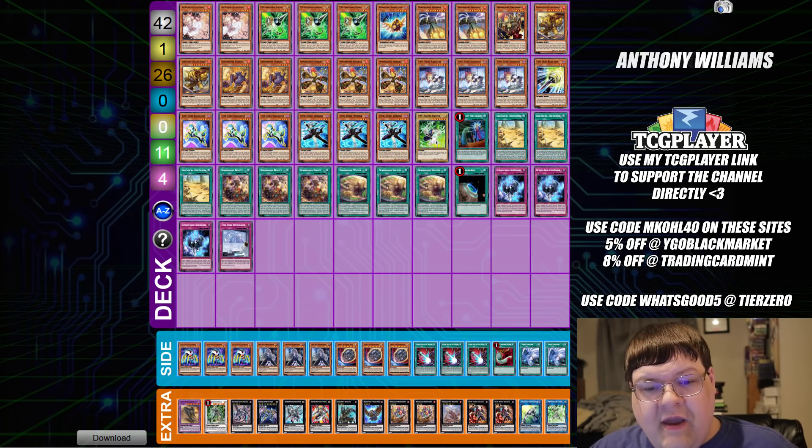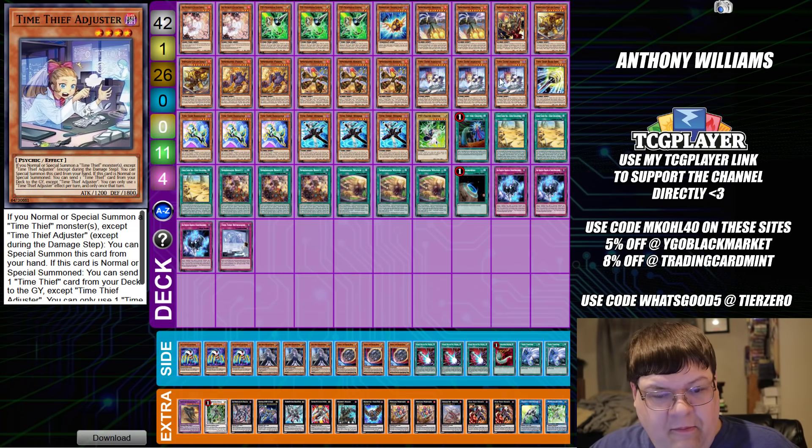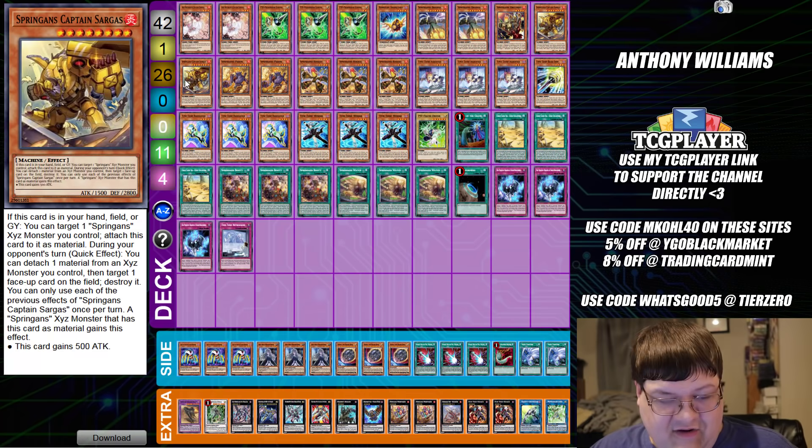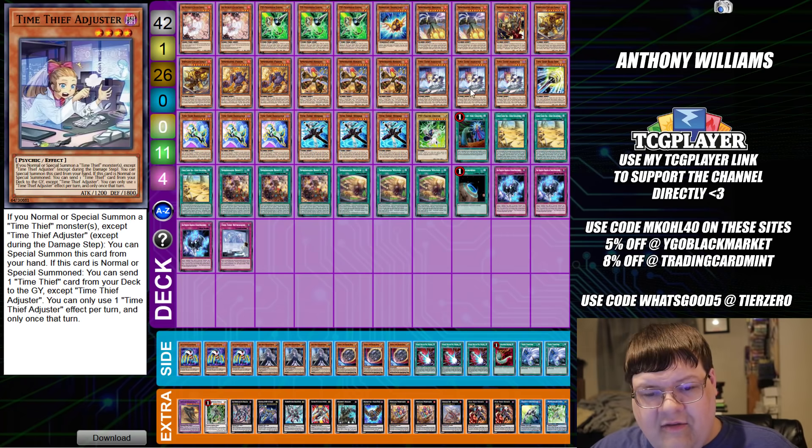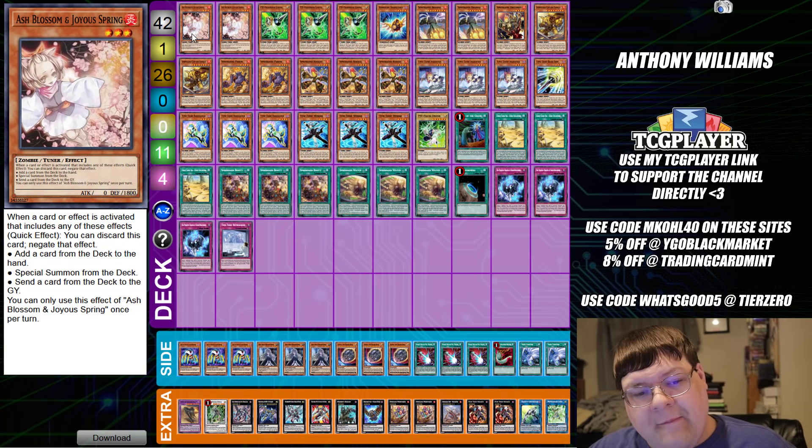Next up we have Spriggan Time Thief. This is actually interesting. Spriggans have been a little bit of a fan favorite from quite a few players, so getting the chance to incorporate something like a Time Thief Engineer for extra extending capabilities is something that Anthony Williams definitely caught my eye on.